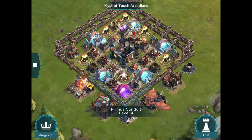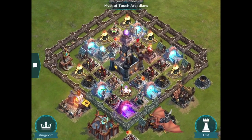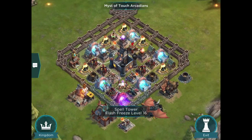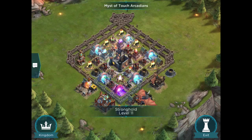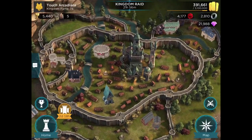The defenses are covering stuff and the Primus Conduit is in a decent position, with priority given to physical damage and the spell towers kind of guarding the opposite side. Overall, that's a Stronghold 11 design that looks like it's been left at a Stronghold 9.